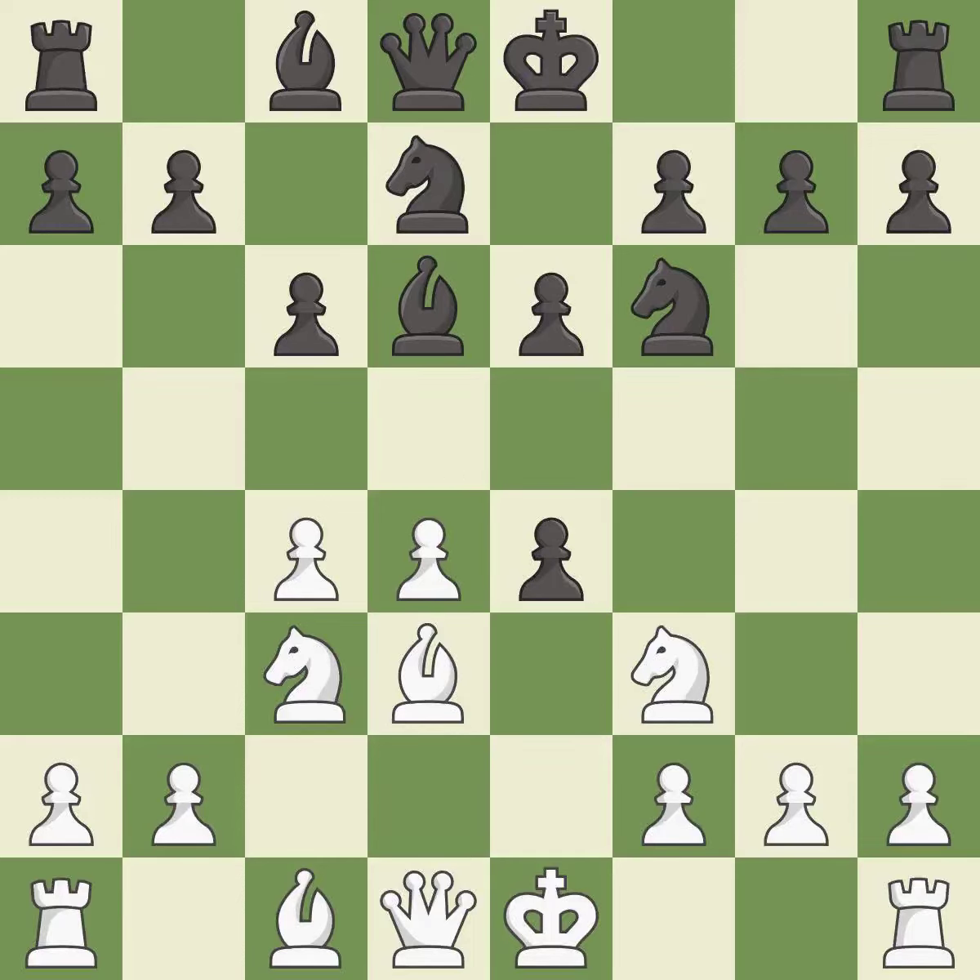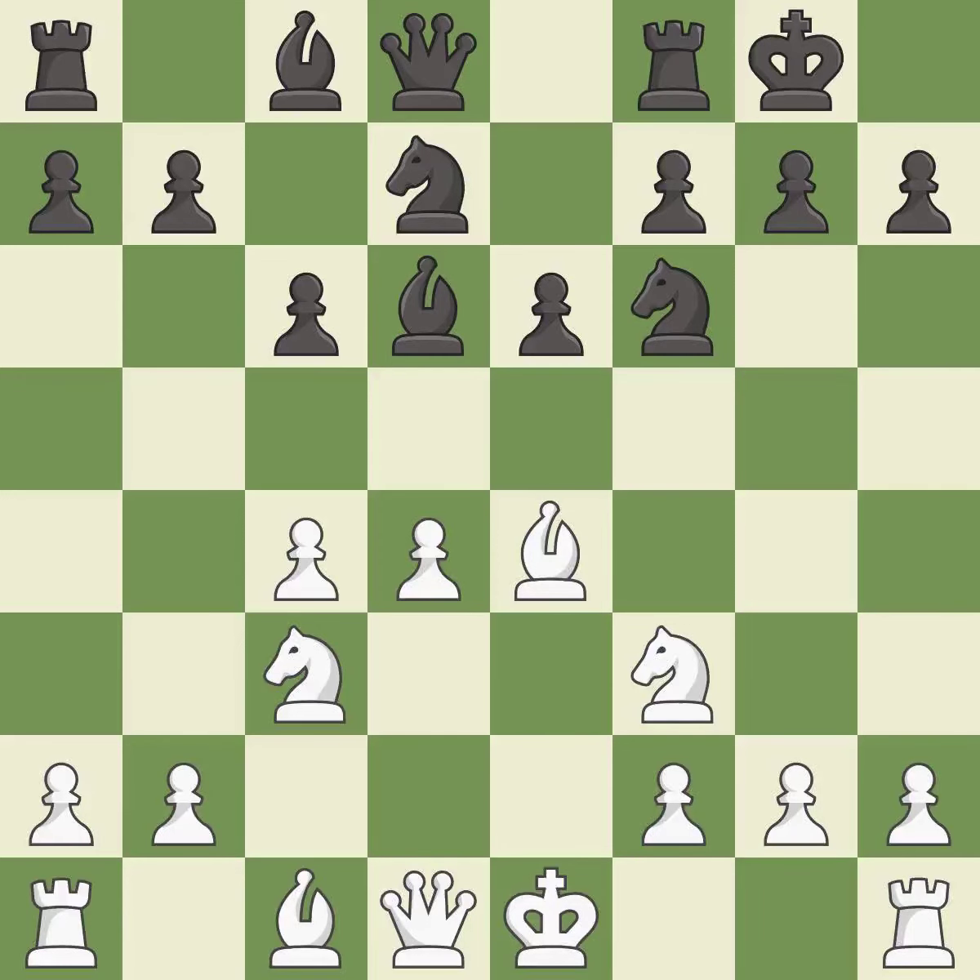After all captures, this is an equal trade. It is the last book move. Takes back — it is best. Castling gets the king to a safer square, out of the center of the board, while also developing a rook.